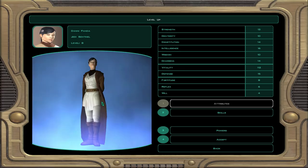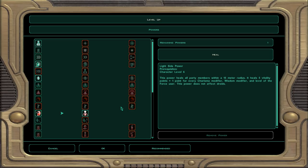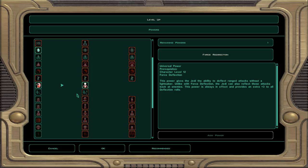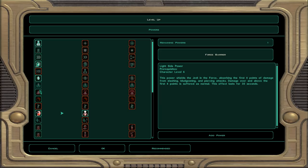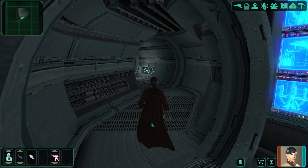Looking at Force powers, Force Deflection is neutral but becomes useless once we get a lightsaber. Battle Meditation gives plus two to attack rolls, damage, and will saves for all party members, plus increases vitality point regeneration — and higher levels make it even better. I decide to take Battle Meditation. Then we head to speak to Kreia as directed.